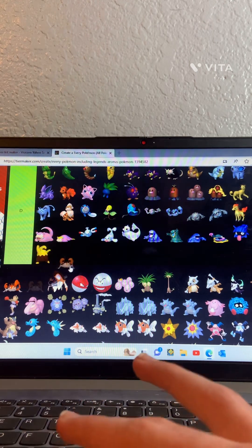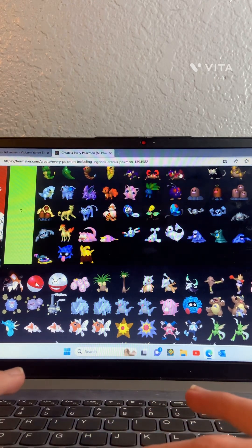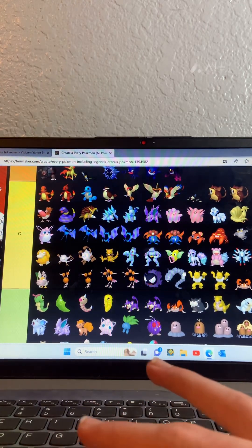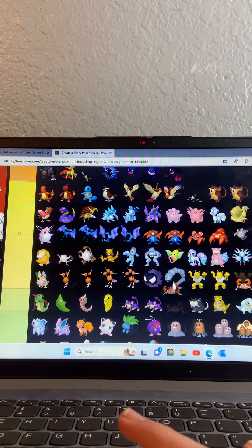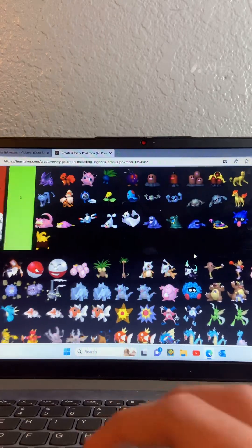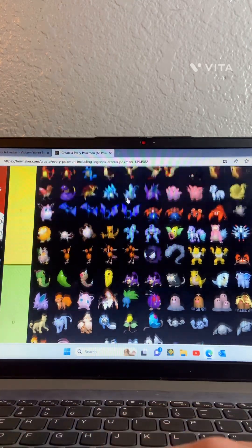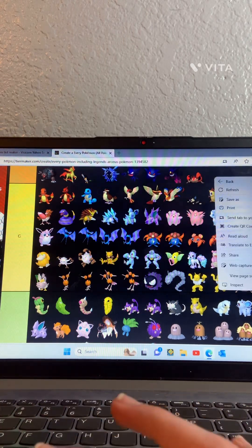Krabby — C tier. Kingler — B tier. G Max Kingler — this one looks pretty good actually, A tier.